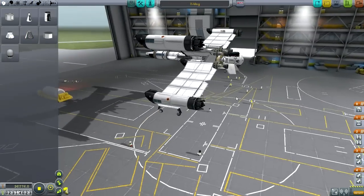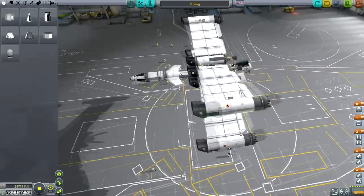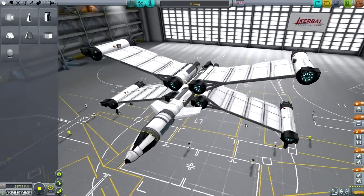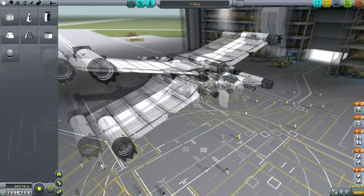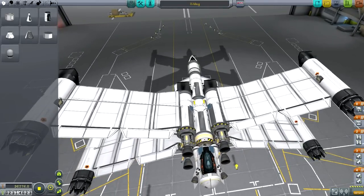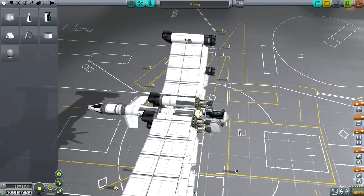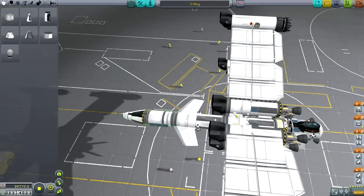And voilà — behold the X-Wing. This is not a completely new design; it's something I've worked on previously and thought about for a while, so whether this works or not won't be a complete surprise. If you want to check out one of my earliest videos where I had an X-Wing, that's still up. It is not a traditional X-Wing — obviously the cockpit would be ahead of the wings in the normal X-Wing design, but this has a lot of very positive features.